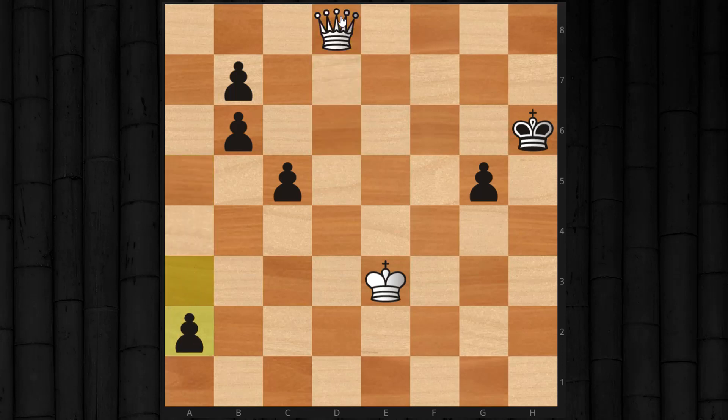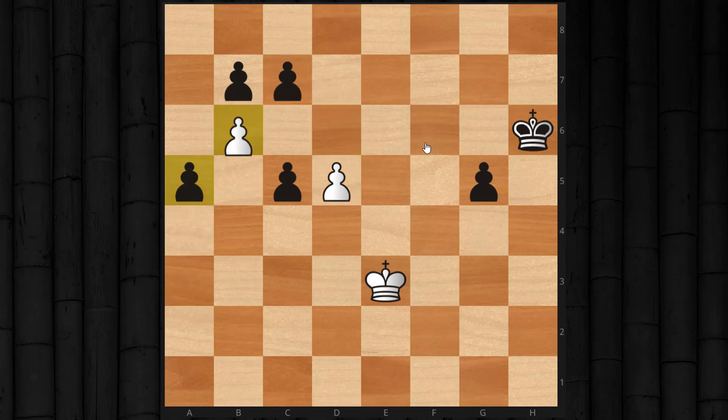After a2, queen to b6 check — we're going to pick up all these pawns and we'll be a queen up. So a very difficult position to calculate, and this pawn breakthrough will occur in all the lines eventually.